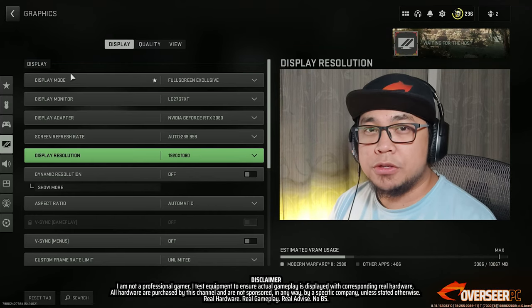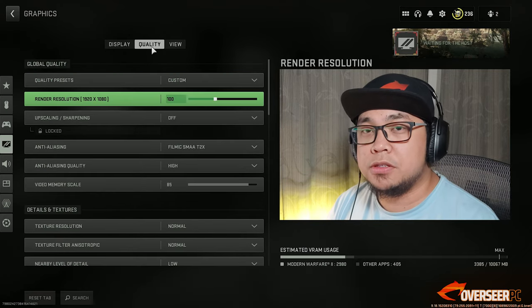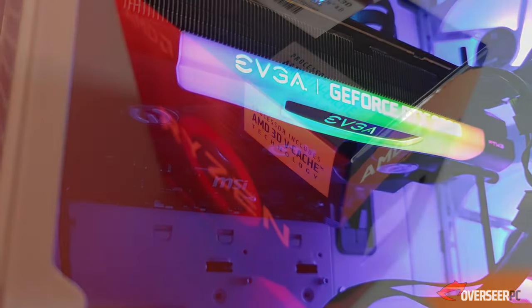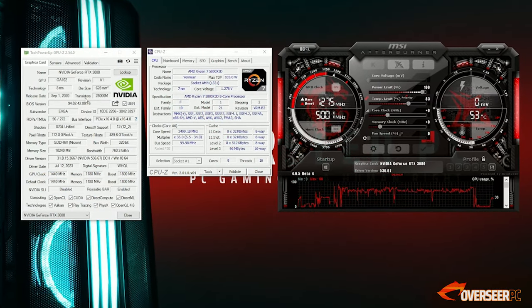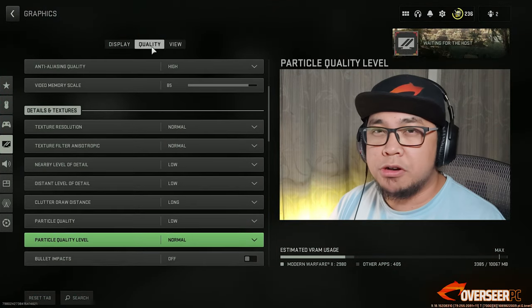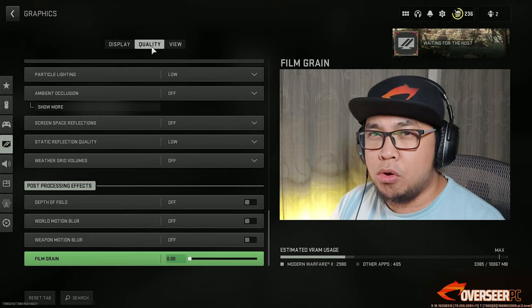As you guys saw in the thumbnail, this driver is going to be a good one. In this test we're testing the latest NVIDIA driver 536.67, using our RTX 3080 paired with the 5800 X3D. We'll test it on competitive games and see if there's been any changes. We're starting off with Call of Duty Modern Warfare and Warzone 2, competitive settings at 1080p.